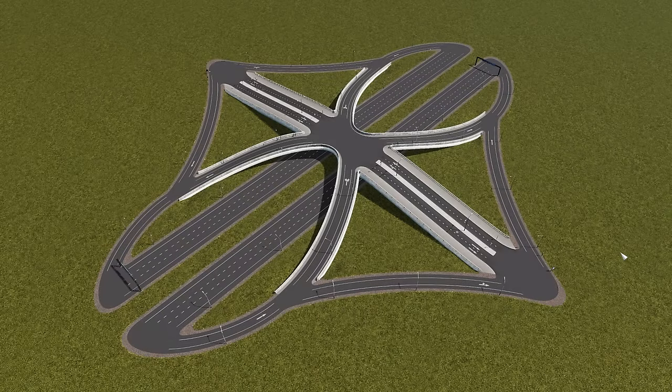Here we have an example of how I've always built the Single Point Urban Interchange. It's got all of the lefts converging at the center, which is great. It gives you a three-cycle light, it's very fast, and it's great for getting cars on and off the highway. But with the advent of new mods and different techniques in Cities Skylines, I want to show you a different, more space-efficient and realistic way of building the Single Point Urban Interchange.